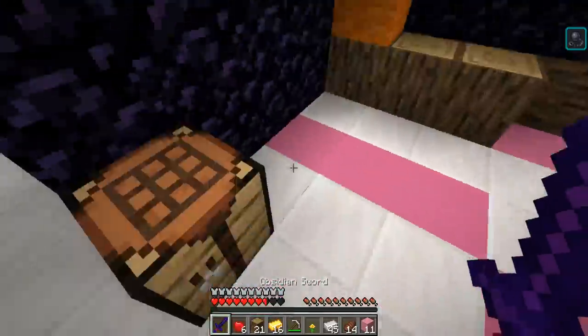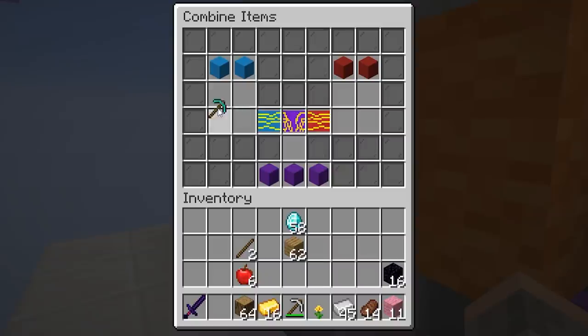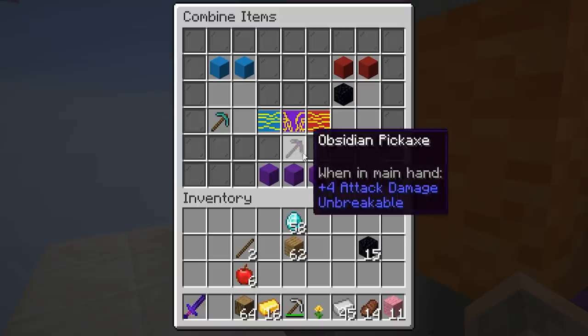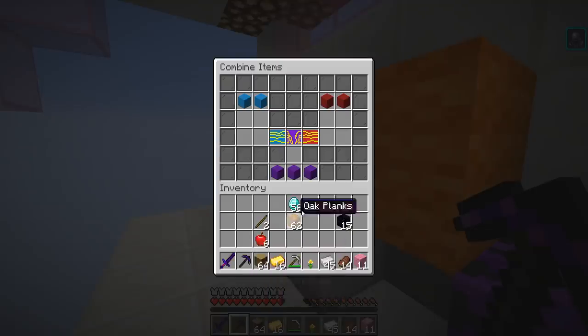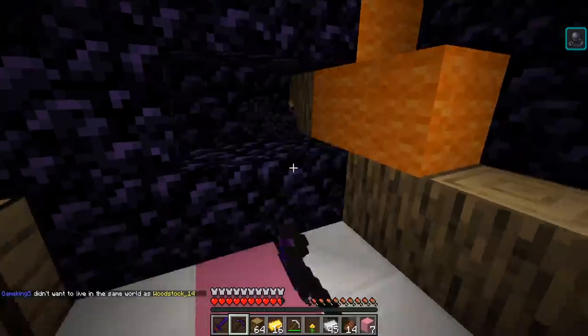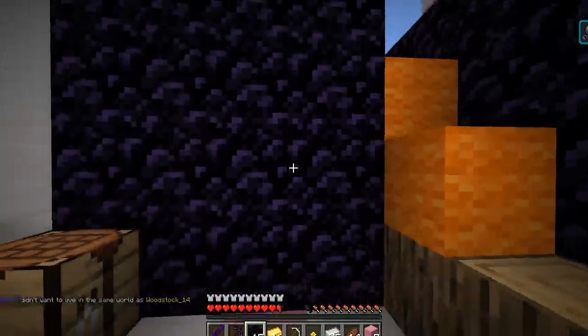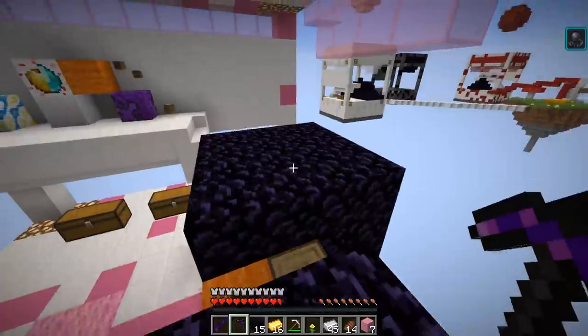I'm going up here now. 61 diamonds — no way. I'm putting that all in there. Diamond pickaxe coming right up. Now we turn it into the obsidian pickaxe — we got it right there. It doesn't seem to have any enchantments. I thought it was going to like instantly break stuff or something. Did I get scammed? Oh — it breaks obsidian fast! That makes sense. So with this pickaxe, we can instantly break obsidian.